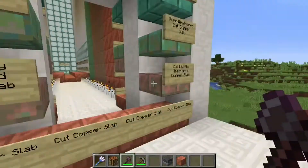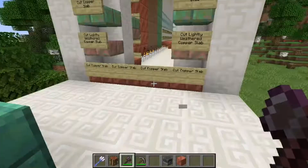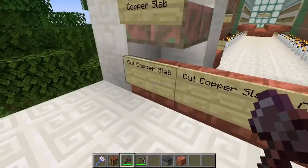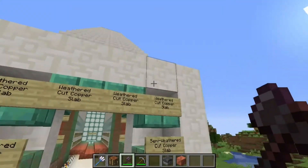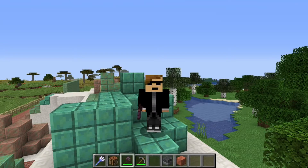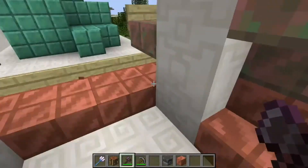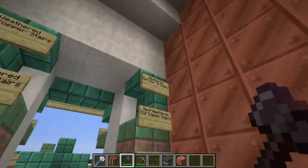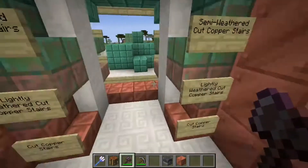This is a weird assortment of presentation. The slab for copper only exists with the cut variant - that's unfortunate, but it exists. Mojang, you did a great job, I am proud of you. These are the cut variants and all the stairs on this side. Now we enter the hall of fame of copper - with candles here. Candles in Minecraft!